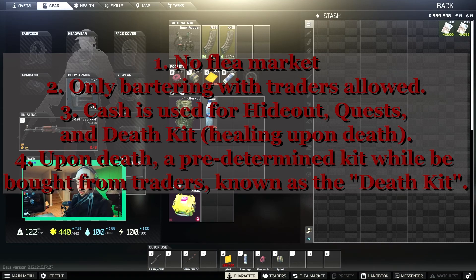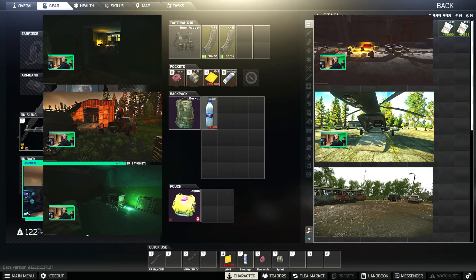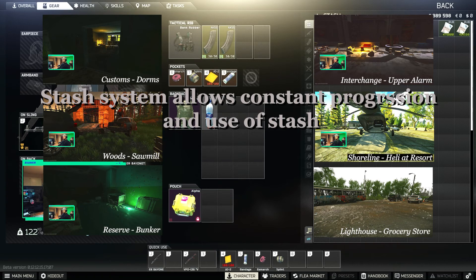Number four: upon death, we're going to be given a predetermined kit. It'll be bought from level one traders and this will be known as the death kit. Number five is going to be the cash stash system.